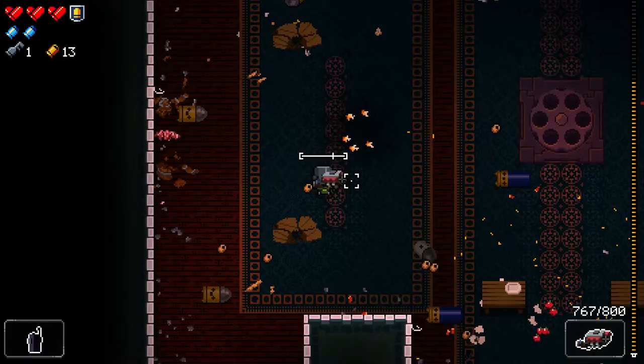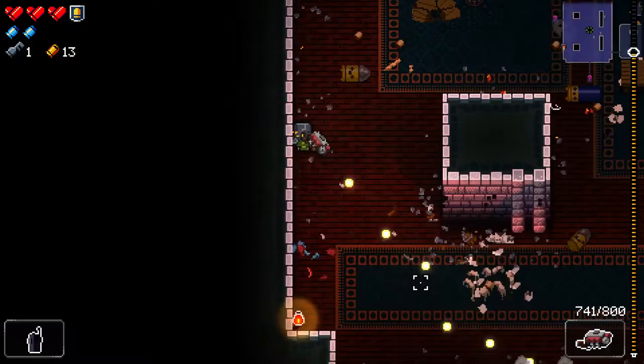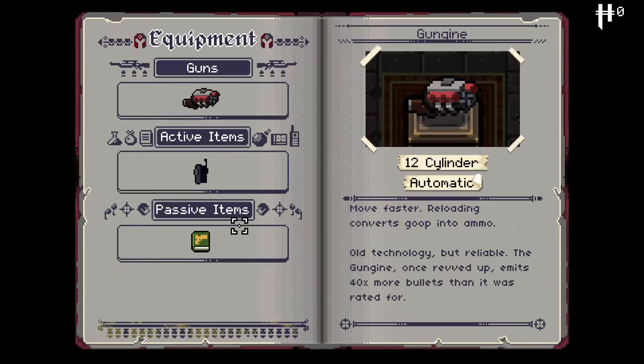This is the Gungeon. We unlocked this one last time — it's a gun that you don't have to reload, or rather you can't, but you don't have to. It has a really high fire rate. Let's have a look: move faster, reload, and converts goop into ammo.